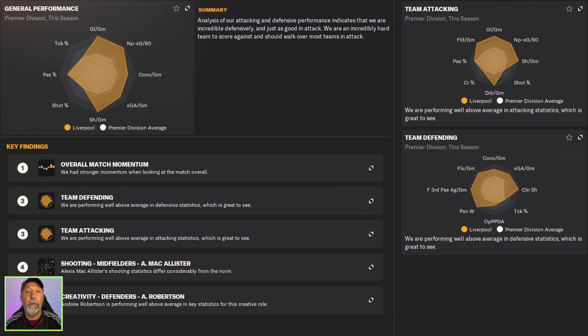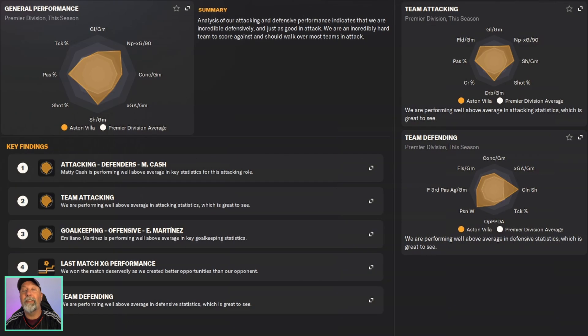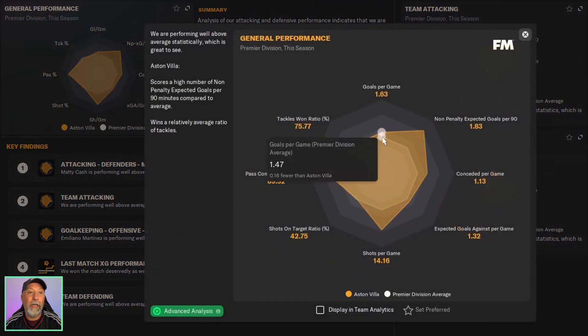Now the data hub. Liverpool looking absolutely fantastic through the attacking side and the defensive side as well. The tackling percentage is down, but they never get that anyway. 2.71 goals per game, a 0.74 conceded, and 0.83 xG against. Aston Villa — well, there's your problem. You're not getting goals, but everything else is pretty nice. Goals per game only 1.63, 1.13 conceded, and 1.32 xG against isn't bad.